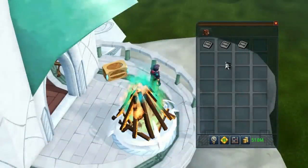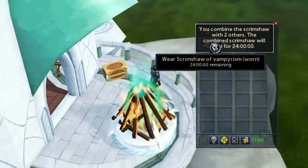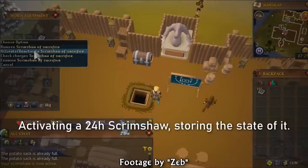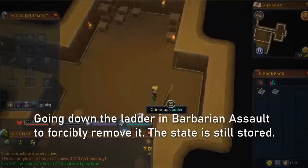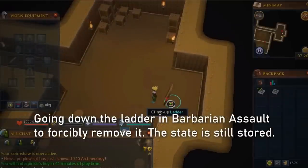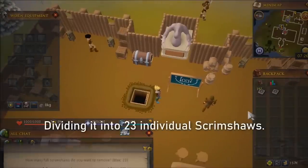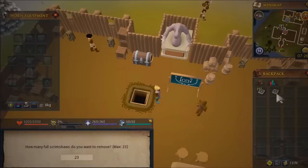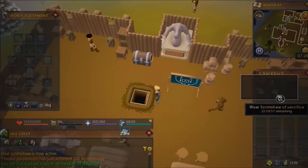Now you might be thinking, why would you need a 24-hour scrimshaw? Well, that was the starting point for this bug. You start by activating a 24-hour scrimshaw in your pocket slot and then go down the ladder in Barbarian Assault. This forces it into your inventory and apparently saves it or something. Upon going back up, you'll be able to divide your scrimshaw into 23 one-hour unused versions and that single one-hour one you just used, which maybe lost about 10 seconds of charge.